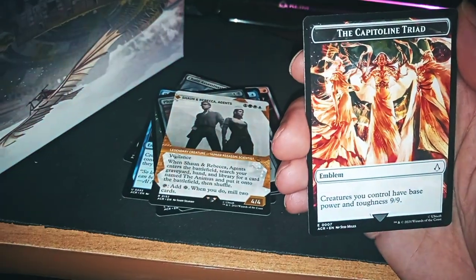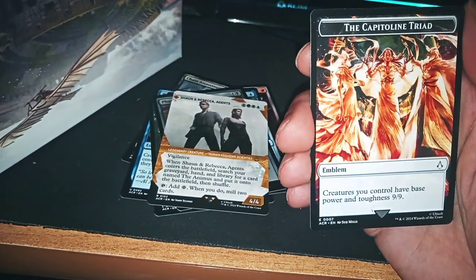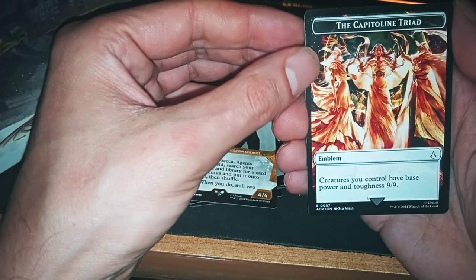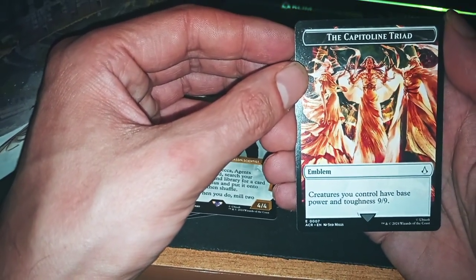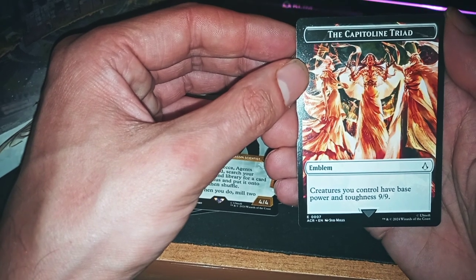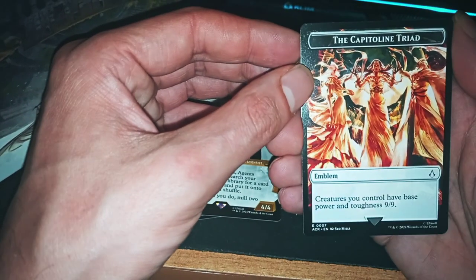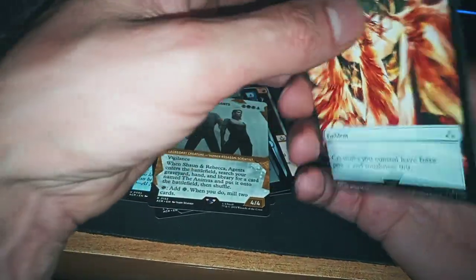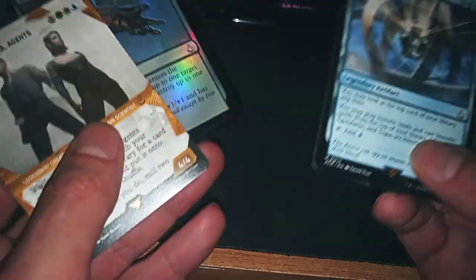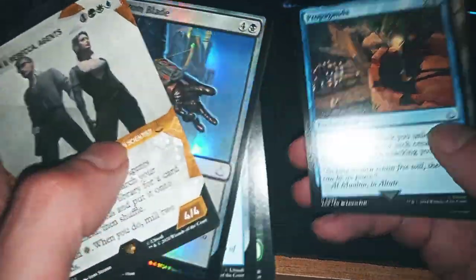It's a self-mill, but we don't know what The Animus does. What is it — maybe it's an artifact or something? What the fuck, it's an emblem! Crazy! You get control of base power antagonist 99, sure arch enemy detected from the other side — 99! Are you crazy? This one is very good, I love Propaganda.